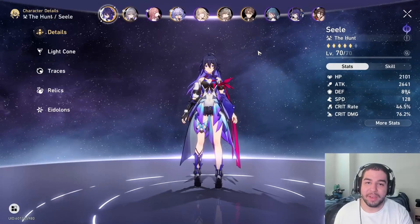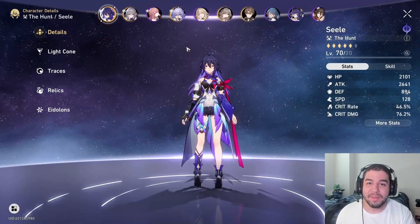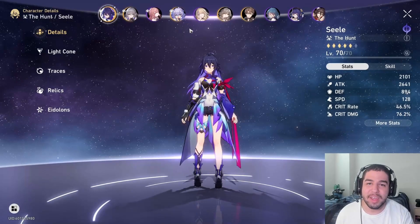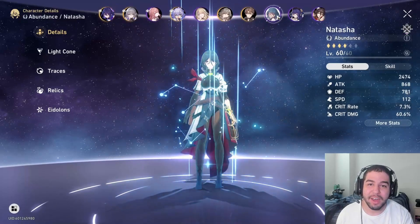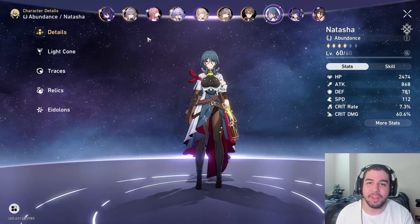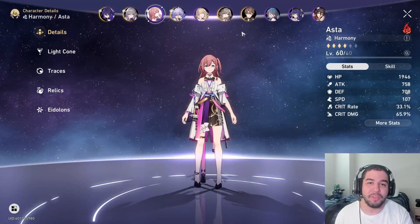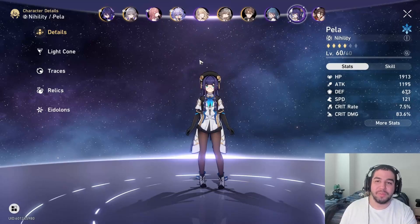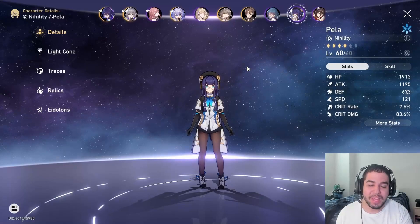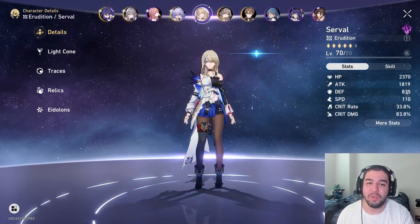The way I recommend handling most team comps — with one exception I'll cover in a bit — is to first have your support characters go, and realistically these can go in any order. This includes your healer characters like Bailu and Natasha, your offensive buffers like Asta, and your debuffer characters like Welt or Pela. Once you have all those going, your buffs and debuffs are active and your healers are ready to either heal after an attack or do a normal attack to generate a skill point.